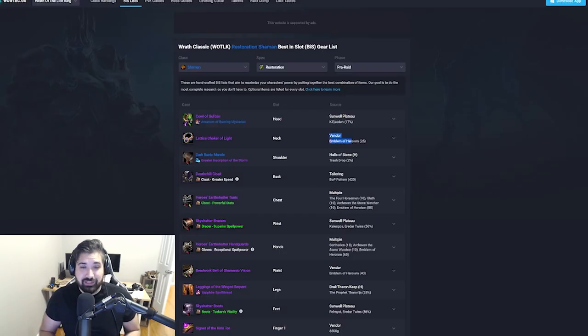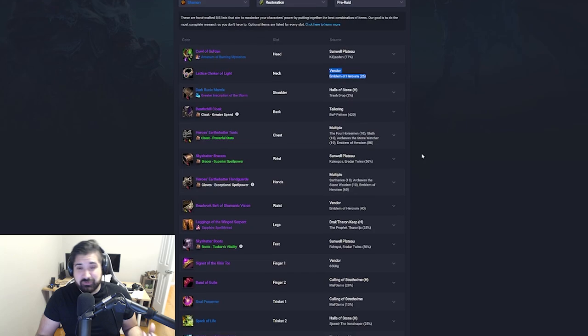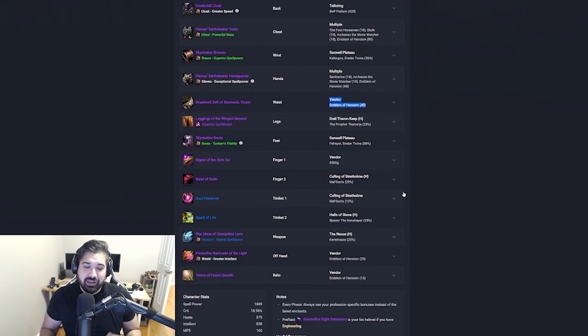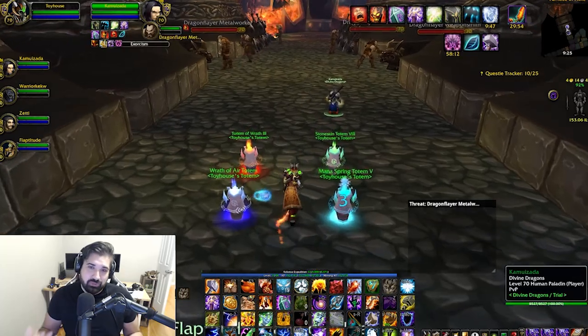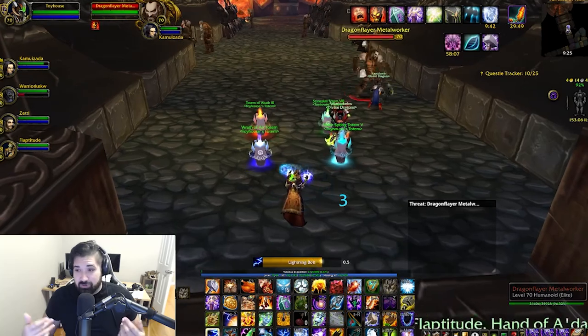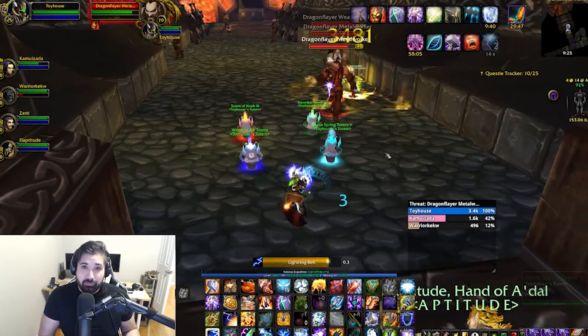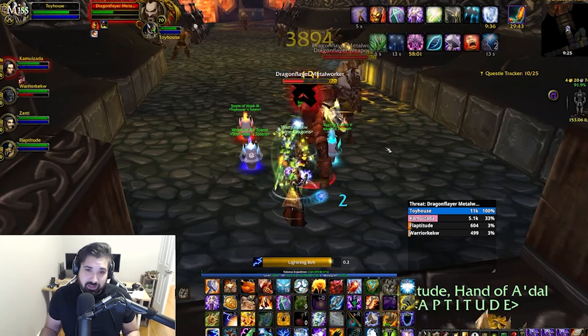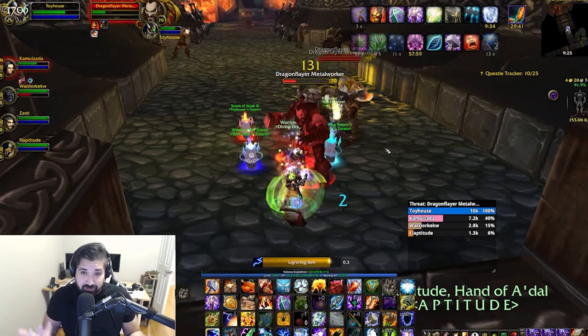So you're going to have some emblems from doing those quests, but you won't be able to get every single pre-raid best-in-slot item because 80 usually isn't going to be enough. You're probably going to want to run heroics anyway, because heroics drop some really good gear. For example, Heroic Nexus drops a really great spell power mace, and there are tons of great pre-raid best-in-slot items from heroics — plus you'll also get those emblems.